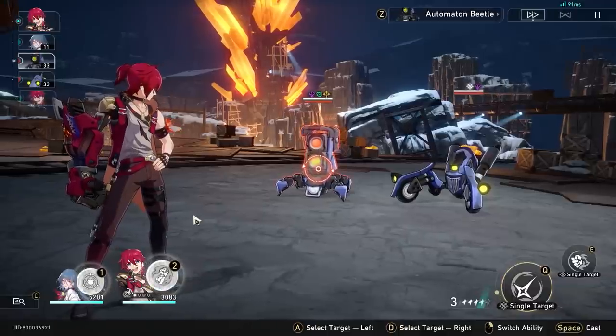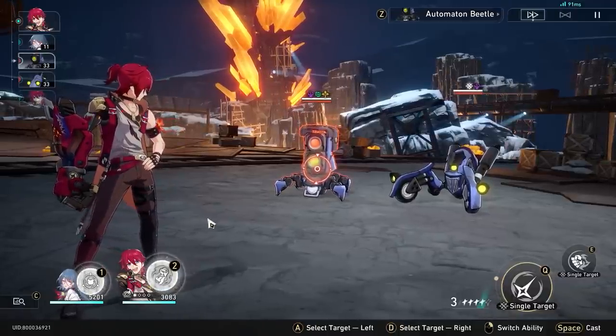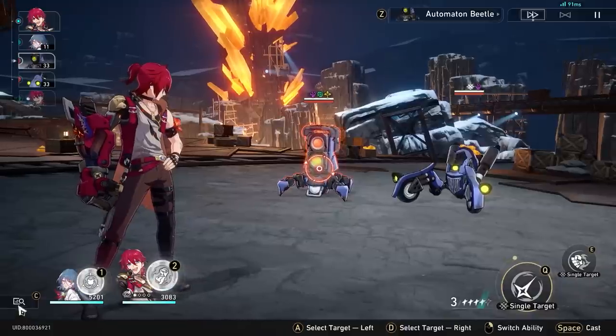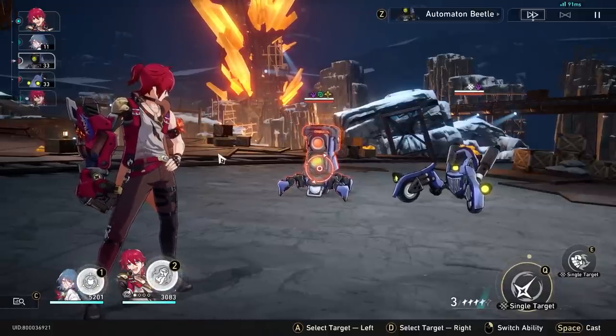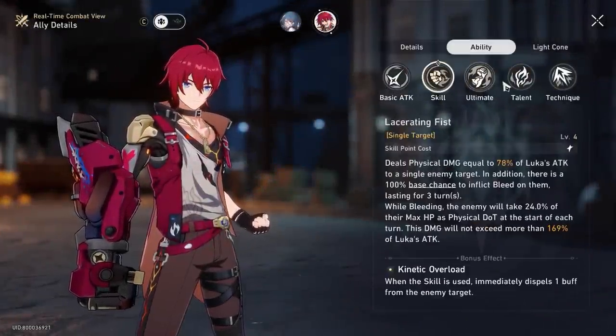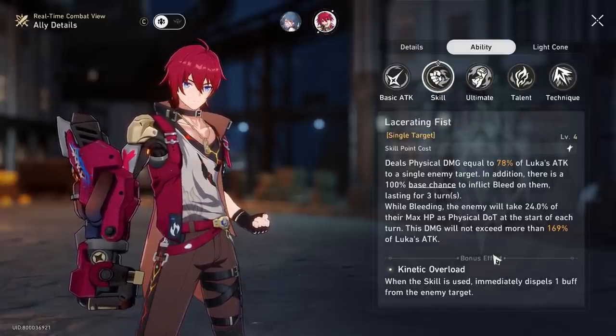I think the biggest confusion about this character is people keep thinking he's a DOT-only character. Maybe it's because he's released together with Sampo in the Limited Banner and Kafka as well. That's why a lot of people have misconceptions on him. If we take a look at his overall skill kit, the only thing that actually procs DOT, other than the Physical Weakness Break, is his skill ability — so his whole kit, only the skill actually procs bleeding on the enemy target.